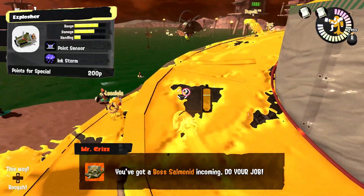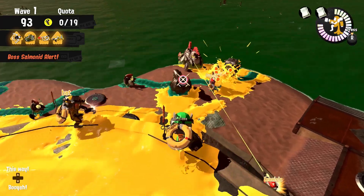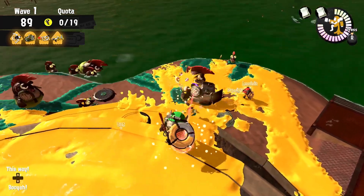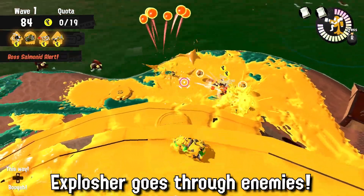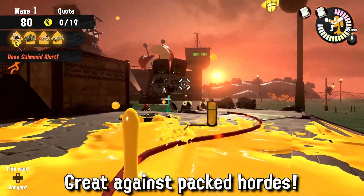The main topic of this episode is the Explosher. It's by far the best weapon in this rotation. Apart from having excellent range and decent damage, there are a few things you should know about this slosher. First, it pierces through Salmon, so if there's a huge column of enemies approaching you, you can just aim at them and your shot will damage all the enemies — so make use of it during hordes.